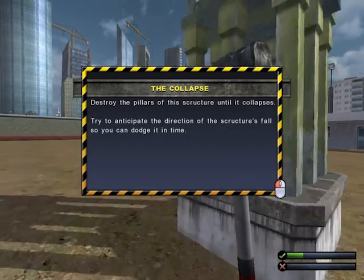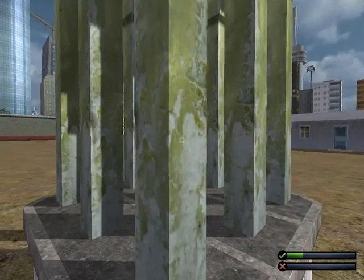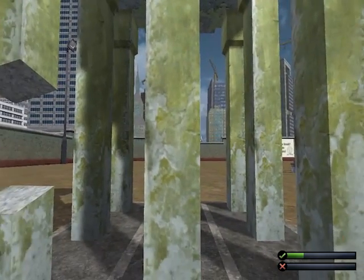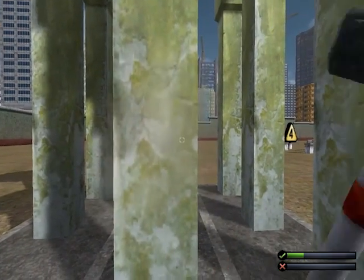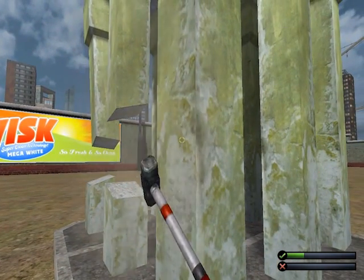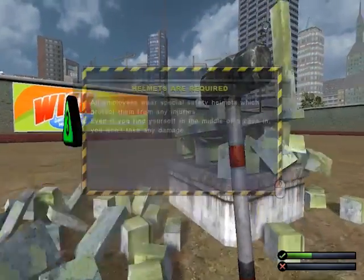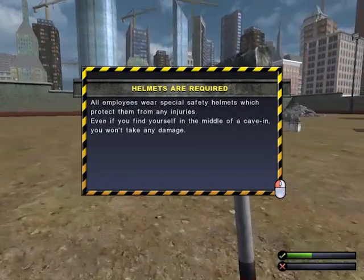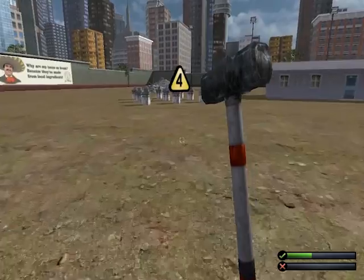Destroy the pillars of this structure until it collapses. Try to anticipate the direction the structures fall so you can dodge in time. Take this — hold that — and this too. I just scrolled accidentally, that's what happened. Timber! And I didn't get hit. All employees wear special safety gear which protects them from any injuries — even if you find yourself in the middle of a cave you won't take any damage.